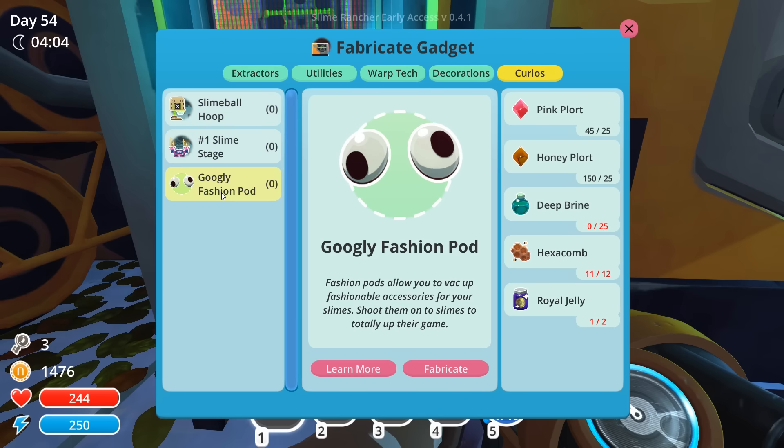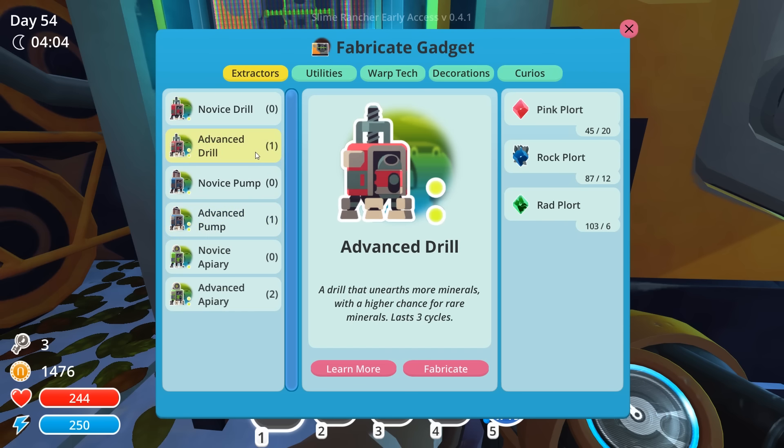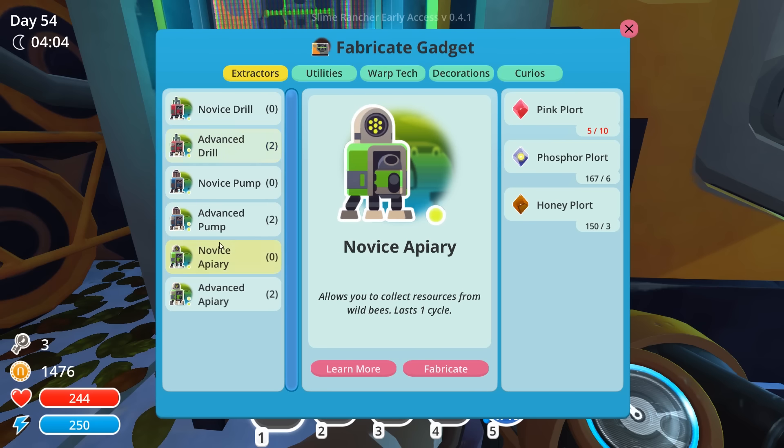Oh, the googly eyes - I forgot about those! Look at all that deep brine we're going to need. We're going to have to do some serious excavating, and in order to do all of that we're really going to need to get some advanced pumps and stuff, which means I'm going to have to do some serious collecting of pink plorts still.